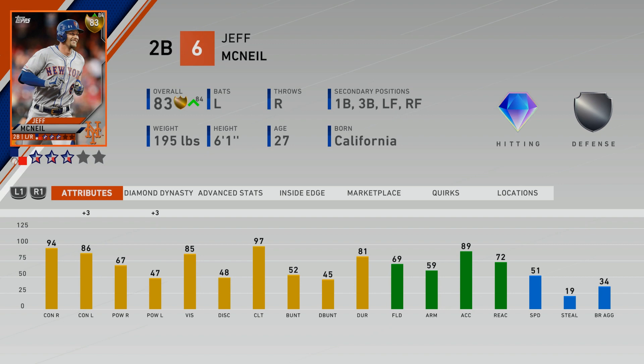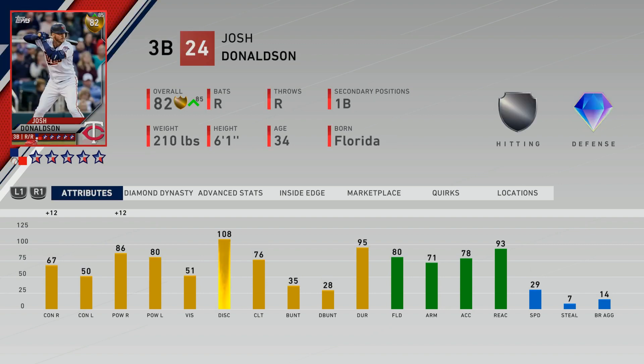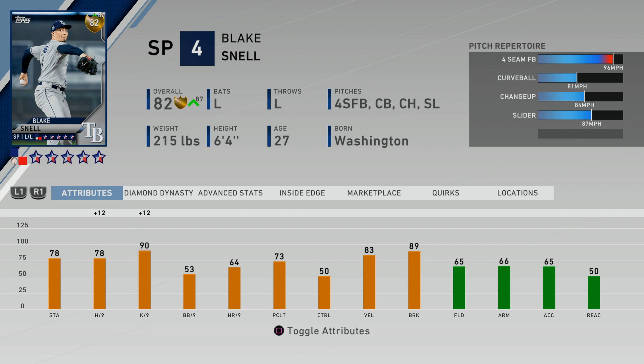Now let's look at some cards that could potentially go diamond but probably won't based on how they're set up. Jeff McNeil is a high contact hitter with mid power and 85 vision, but his fielding and speed are the lowest things on his card — and those are the least likely attributes to get upgraded. Same with Josh Donaldson — he's playing up to an 85 with inside edge, but he'd need a plus 12 in one of his hitting categories to reach diamond. He's probably not going to be diamond all year. Every player is going to be different based on their build.